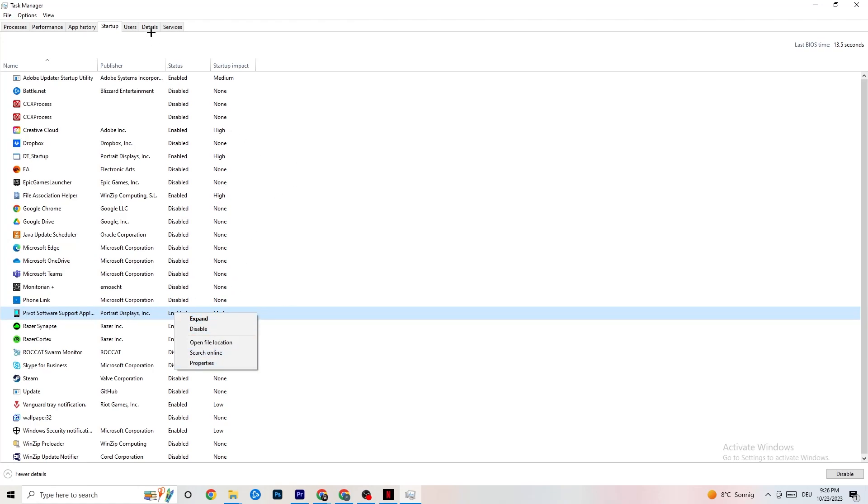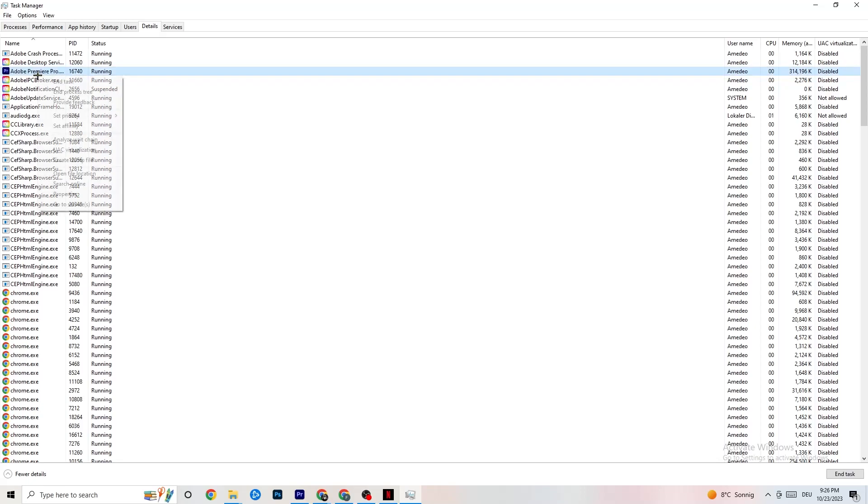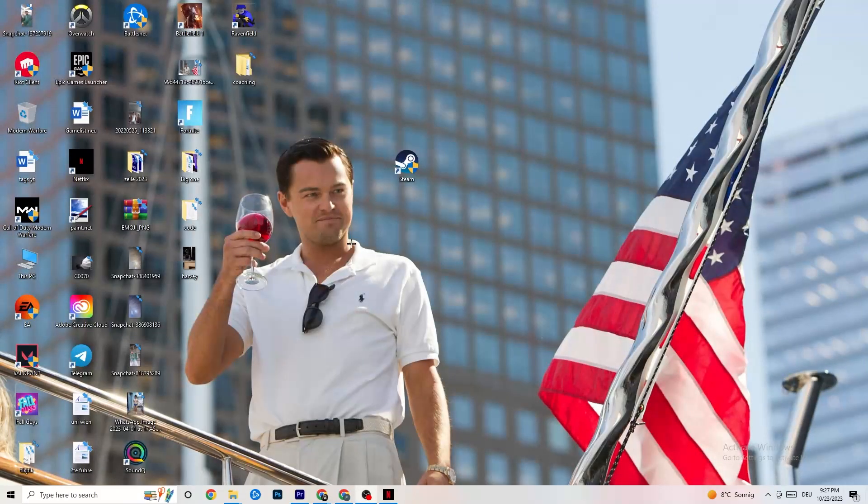Go to the Details tab in Task Manager. You need to have your game running to find it here. Right-click the game process, go to Set Priority, and choose either High or Real Time — check which works better for your system. This tells your PC to dedicate more performance to the game. Once finished, close Task Manager.